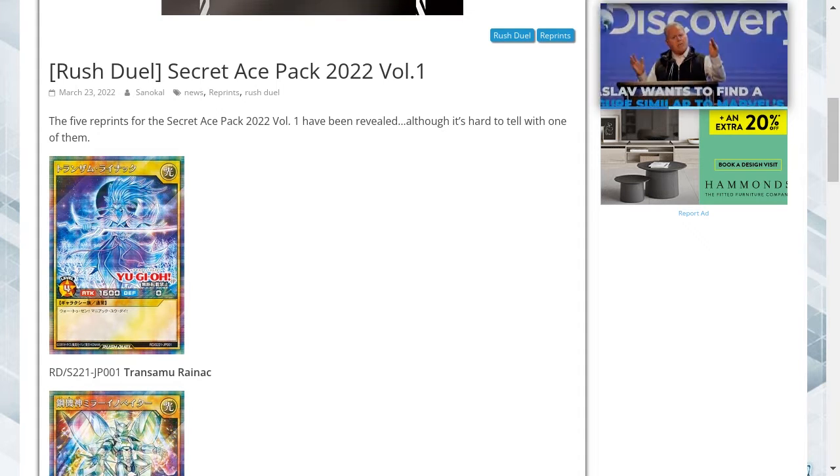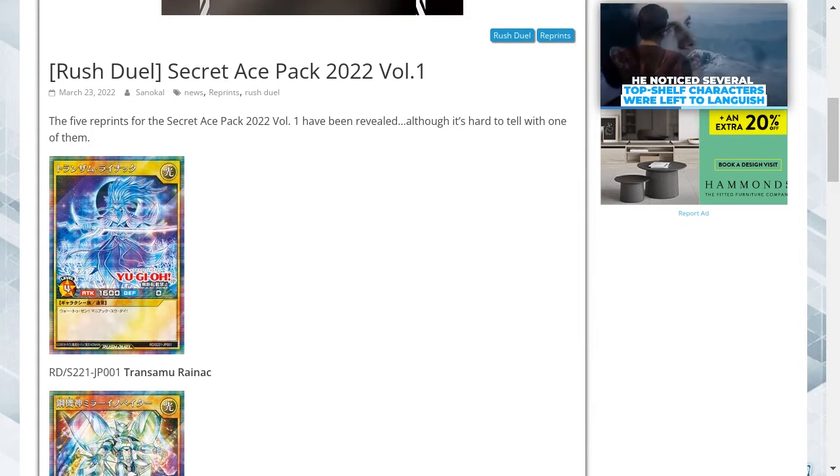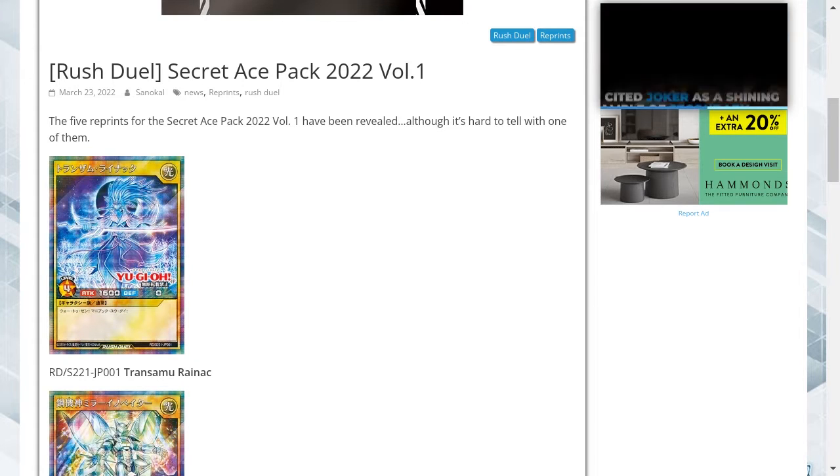Hello and welcome to my Yu-Gi-Oh channel. Today we're looking at some new cards which come out of Yu-Gi-Oh Rush Duels — these come from a secret ace pack for 2022 called Volume 1.